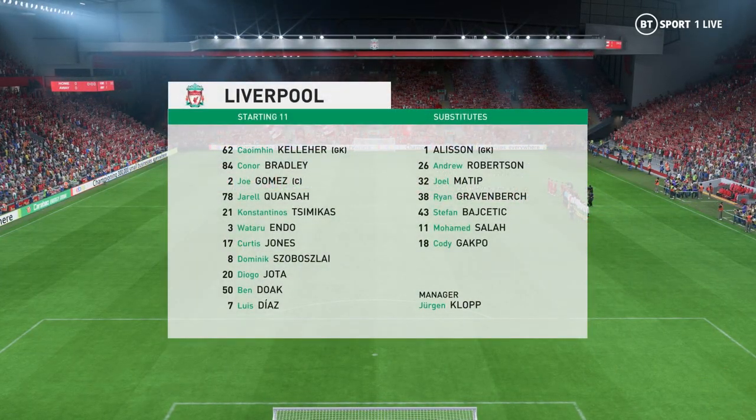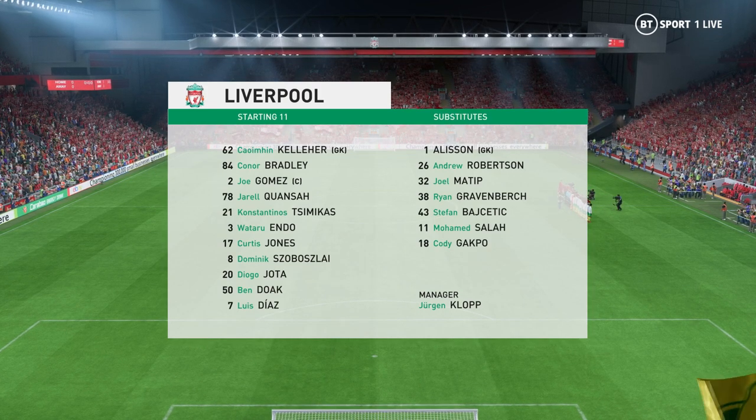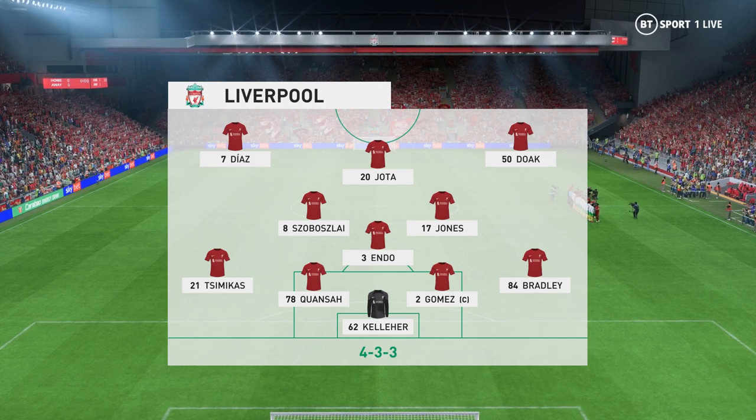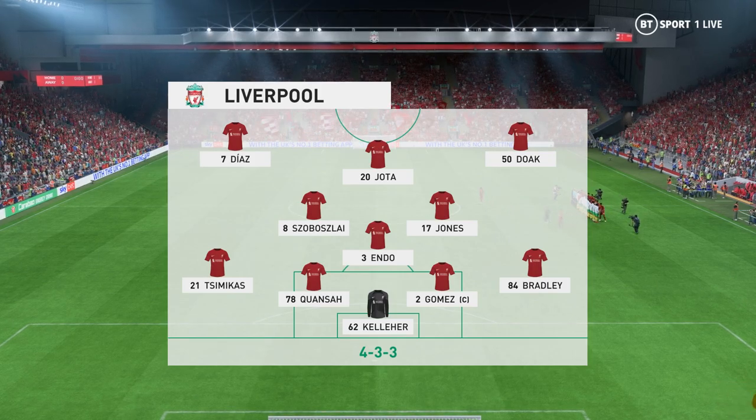This is how Liverpool start the game — a 4-3-3 formation, but they play with a false number nine who drops a little bit deeper. That allows the wide players to make diagonal runs through the middle. Also watch out for the fullbacks getting forward at every opportunity.